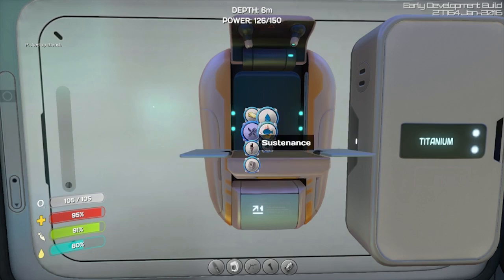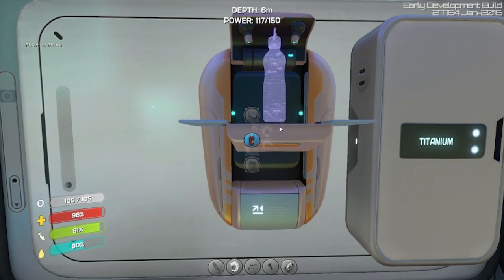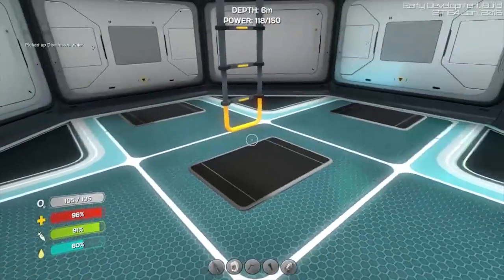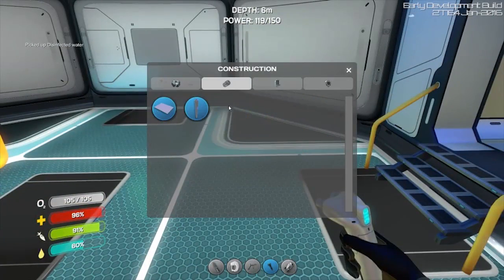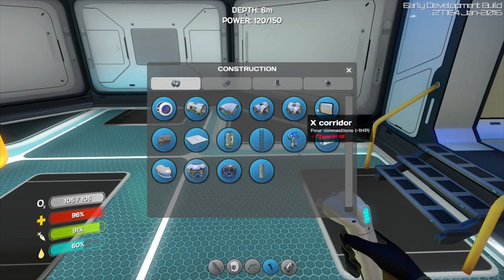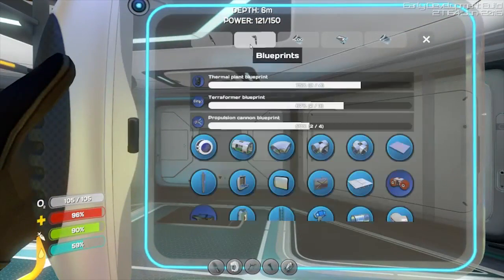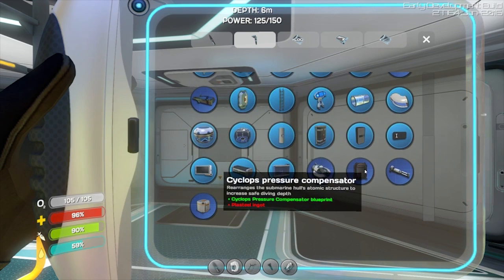I think doing a deep base is going to be really good. We also got some more thermal plant stuff - let's take a look at what that was about. How do we apply that? Maybe we didn't get all the fragments we needed. Let's check our blueprints. It looks like we're one away from the thermal plant terraformer, and two away from a propulsion cannon. Not bad, all things said and done.